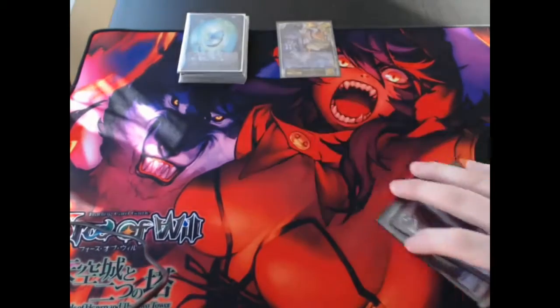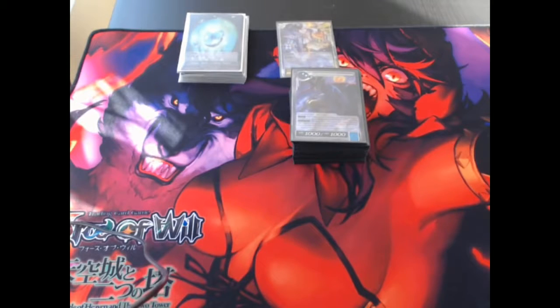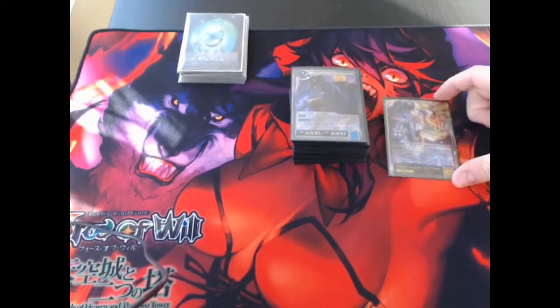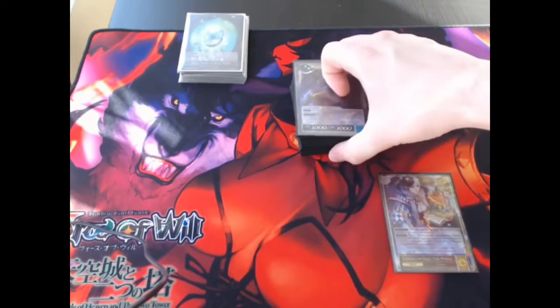This is definitely a deck I'd recommend if anyone likes a control deck that has the ability to tutor up several different fairy tales. The deck has a lot of variability in how you can build it — the only real condition is that I strongly recommend playing Gretel so you can always have that ramp. Beyond that, you can play pretty much whatever you want. Hamelin's a fairy tale. I'd very strongly suggest light, simply because having Tell a Fairy Tale in the deck is very strong. If you can cast it on turn two, even better.